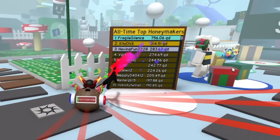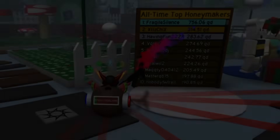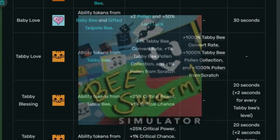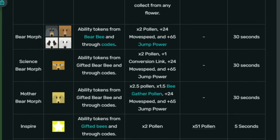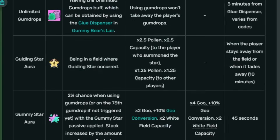Have you ever looked at the number one player's all-time honey and thought, how did he get that much honey? What if I told you that this isn't even 1% of what's possible in the game? Beastworm Simulator is a game with many possibilities, and if you combine every buff and multiplier in the game and channel it all in one moment, what we become capable of is nothing short of brilliant.